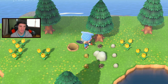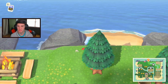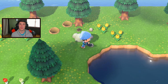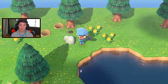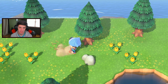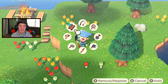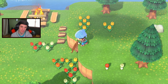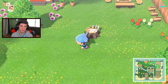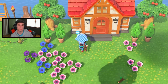We finally completed the Redd island quest, so he can actually come to our island whenever. He's not here today — he would land right at the secret beach and I could buy one piece of art from him every visit. I have two pieces of art total; one should be in the mail. I bought a real sculpture — I analyzed it and got the real stone tablet, because the fake one is actually like neon blue.